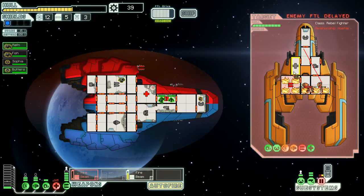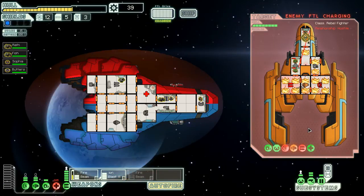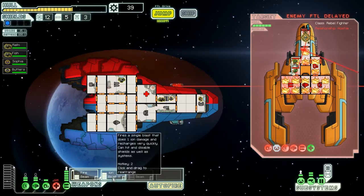We don't need that one anymore, let's do this one like this. We're gonna switch to the ion blast so he can't get away — at least until this burns out. Okay, now we don't need to worry about it but they'll be dead pretty soon anyway.